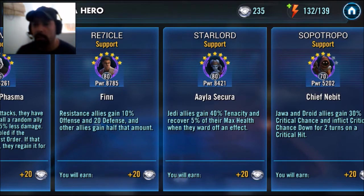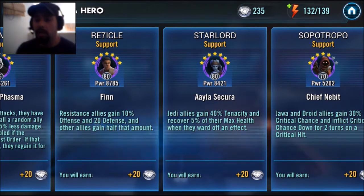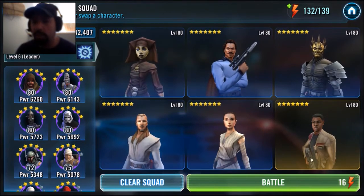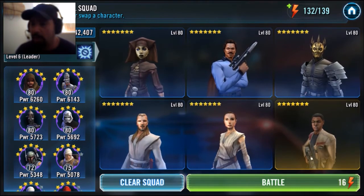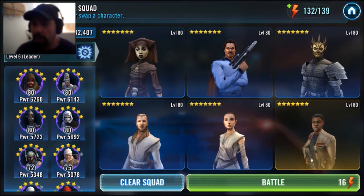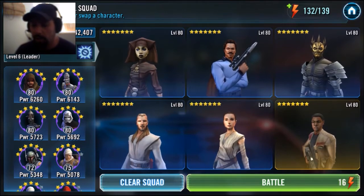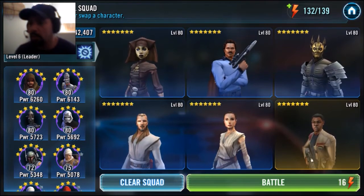Okay guys, here we are — it's Re-7-A-Goal's Finn rolling out at level 80, seven stars, power level 8,785. We're rolling with Rey, who's the only resistance member I'll be rolling with. We're at Cantina map 7F because we're trying to get to 7G so we could have another spot to farm Anakin — Little Orphan Annie. We got a pretty beefed up team: a 7-starred Lumi bringing those evasion skills, and a squad power of 42,000. We're rolling up against some level 82 fools, but our mods will make the difference.